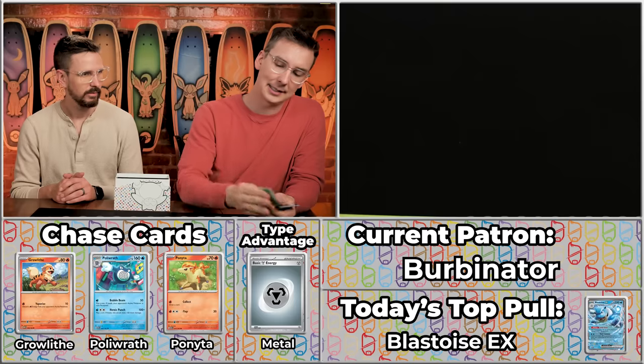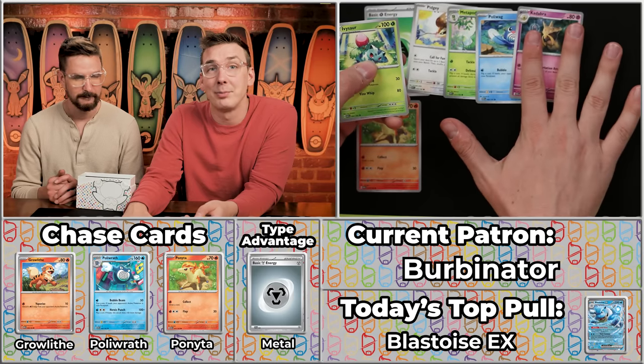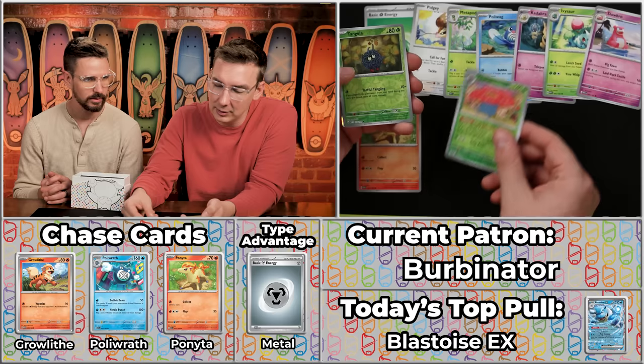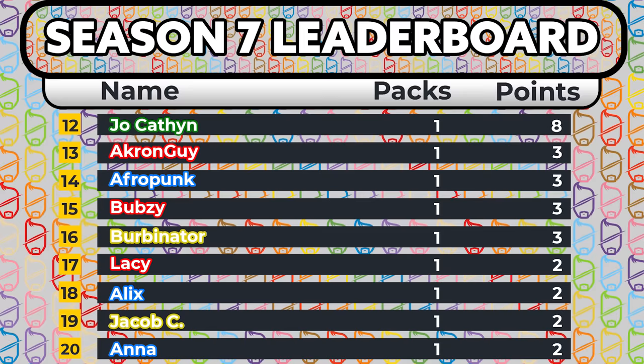Next up is the Bourbonator. They finished last season with 11 points — back in season four they got up to 20. So they've done well in a single pack season before. If they can get to like 21, that's going to be tremendous. Got the grass energy — not quite going to get you there. The Ponyta will score though. There's the Kadabra — the first Kadabra printed in like 20 years, there's a whole backstory to that. The Slowbro, the Vileplume will score, the Tangela will not, and the Articuno. Going to be a three-point pack. So no need to update my notes there.